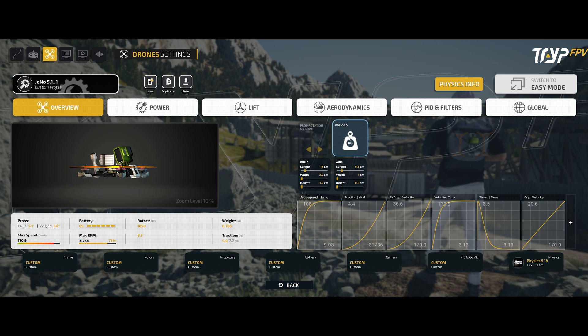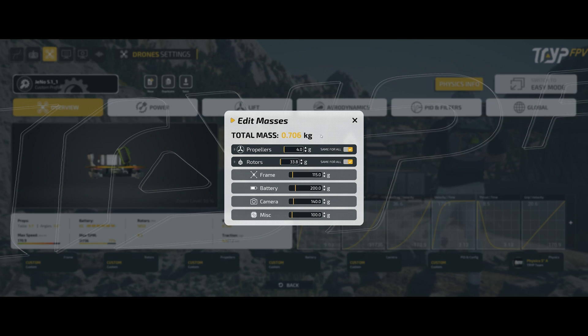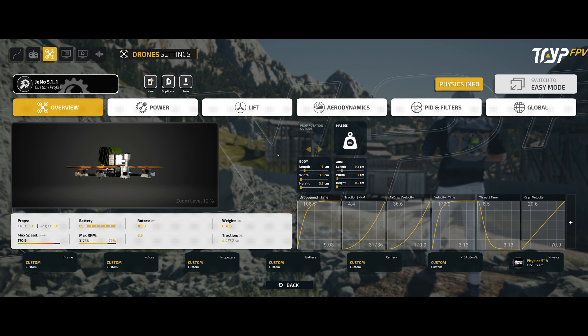In the overview tab you can get the weight of the drone to match what you are using. If you are using another frame you can match the weight there, the battery, the camera, and so on. This is close to what I am using and I haven't changed these — they are very close to what I'm flying in real life. But you can measure your drone body and arm length and plug them in.